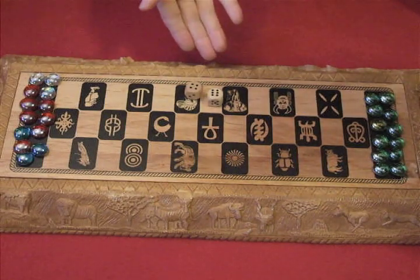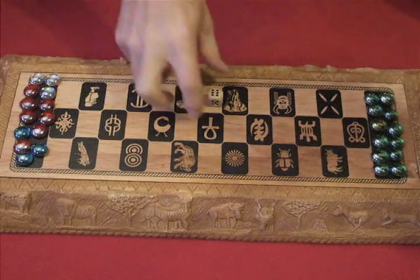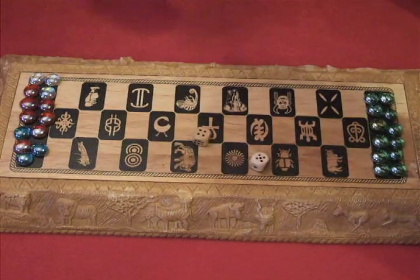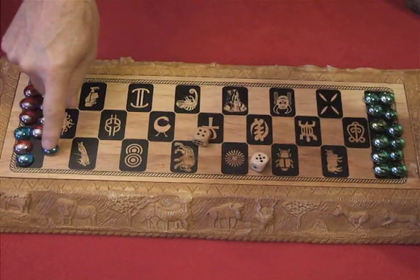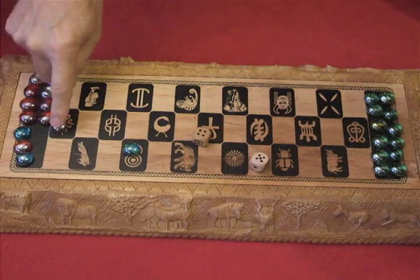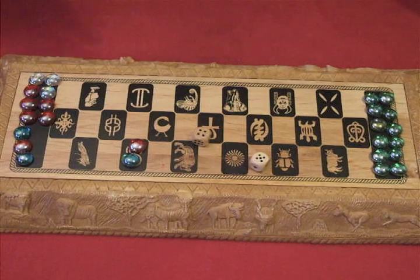Would you like to throw the dice? Okay, I'll start. I would throw the dice — in this case we have a 5 and a 4. I could move one piece forward 1, 2, 3, 4. I could also move another piece forward 1, 2, 3, 4, 5, and double it up. It's very important to try and keep your pieces doubled up, since your opponent cannot land on you and send you back to the start.